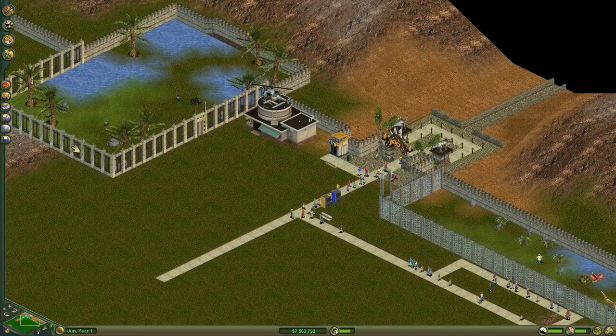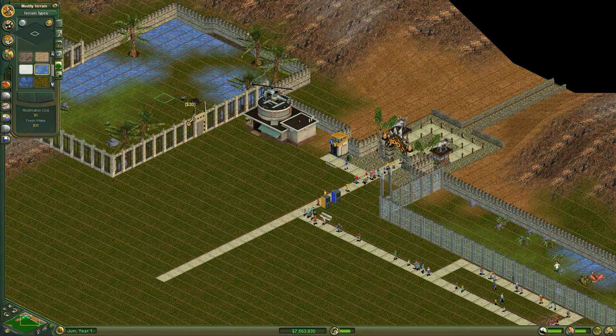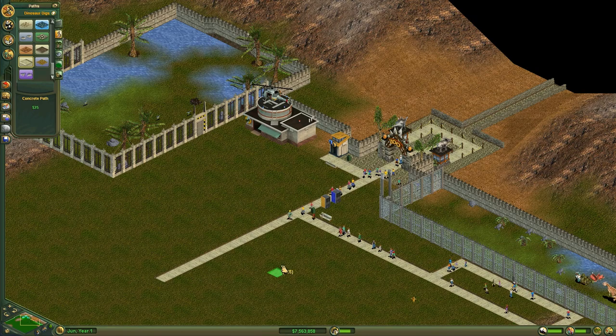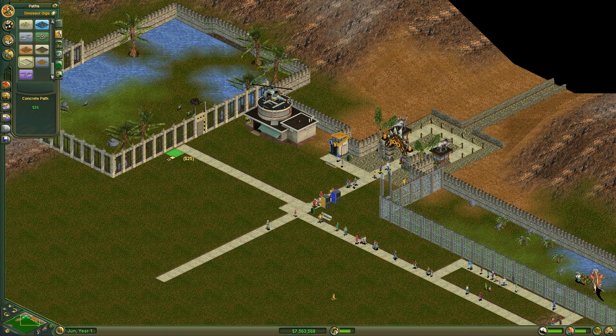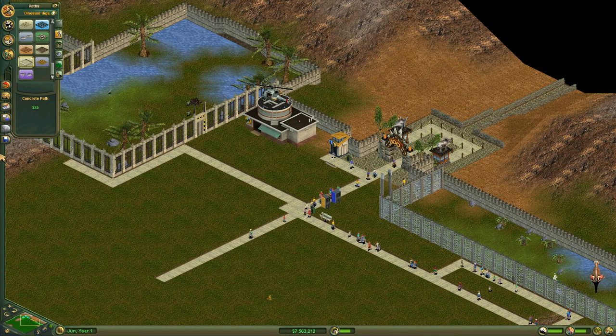Let's zoom out a little bit here and make some more pathways. We don't have any pathways going to our other exhibit over here. We were working with the concrete path, so let's go ahead and bring that over here so that our visitors can come see these ones.